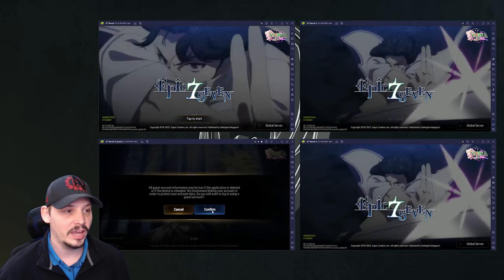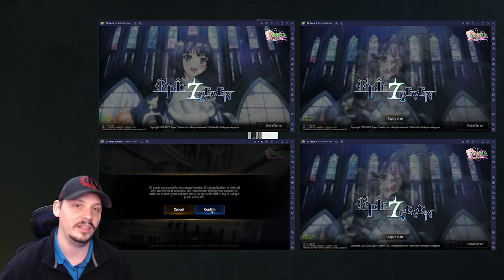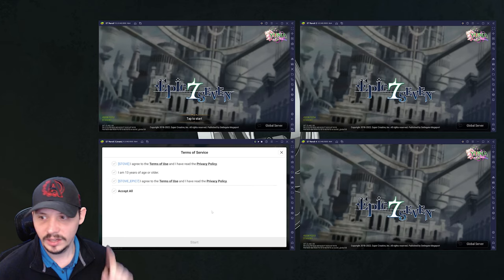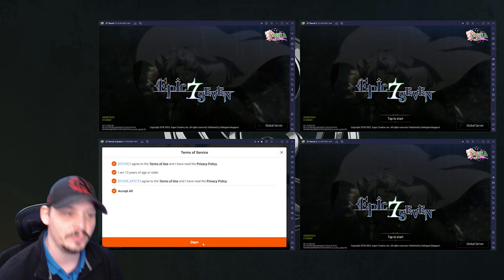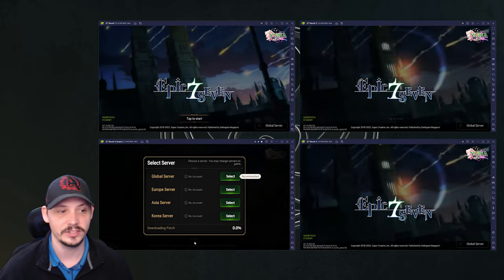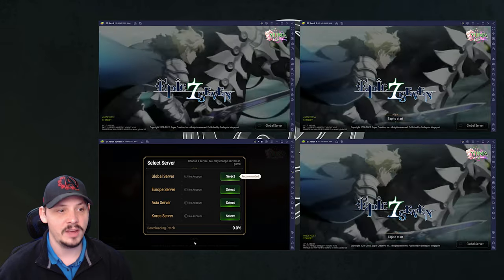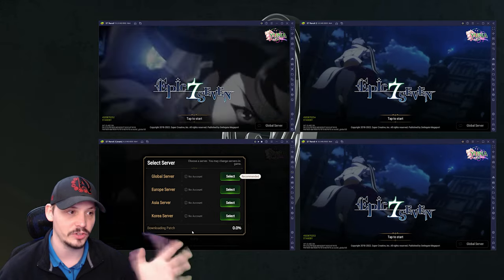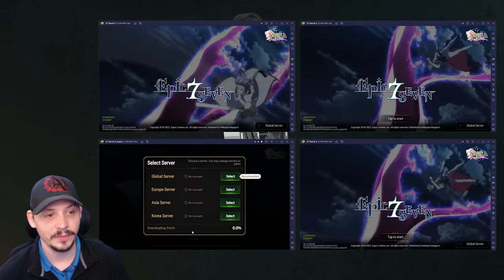Click guest account when prompted - it will warn you that your data isn't linked and could be lost. Do not link your accounts when initially starting your re-roll; that can be done later. Next, agree to the terms and conditions, and make sure you're 13 years or older as required by the terms of service.